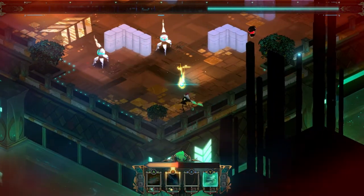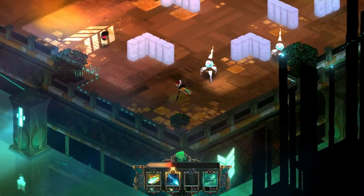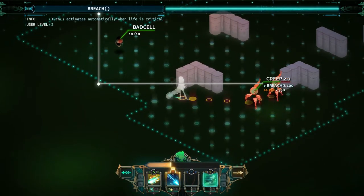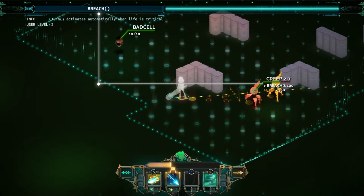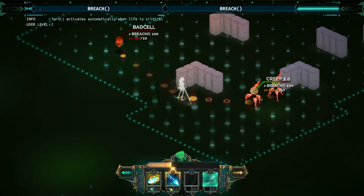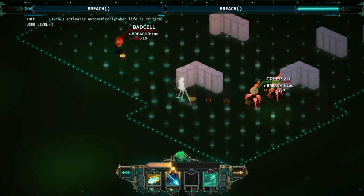That gives you an idea of the combat system. Later on you'll be able to add passive abilities — like there's an ability where you can have a shield attack, or whenever you get attacked you'll drop bombs around you. So you can constantly customize further.